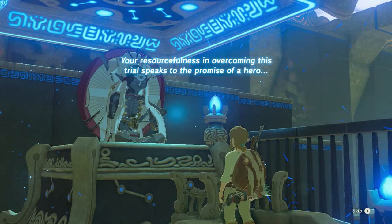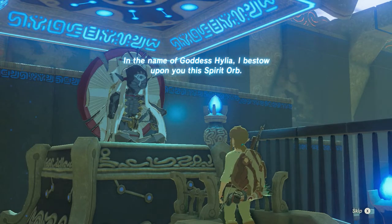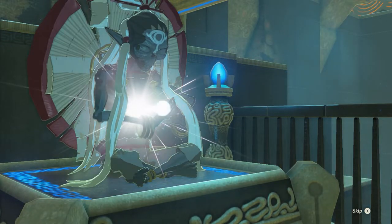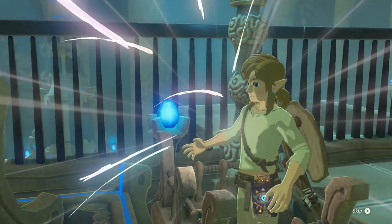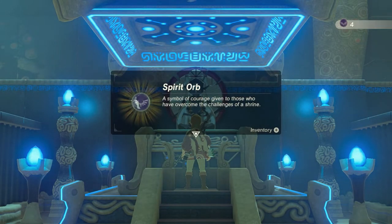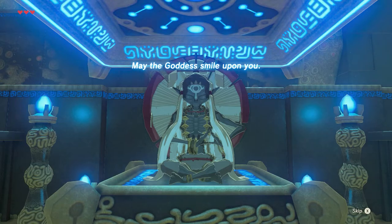Your resourcefulness in overcoming this trial speaks to the promise of a hero. In the name of Goddess Hylia, I bestow upon you this Spirit Orb — a symbol of courage given to those who have overcome the challenges of a shrine. May the goddess smile upon you.